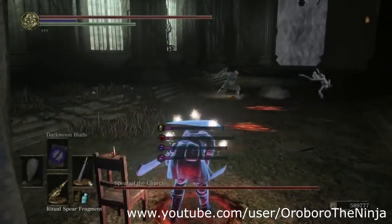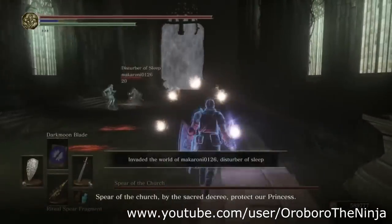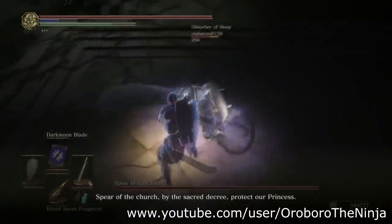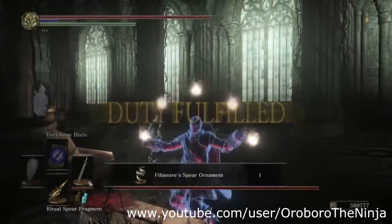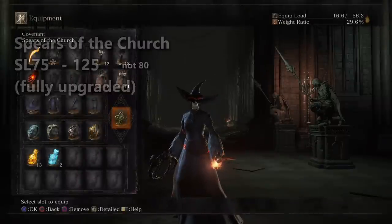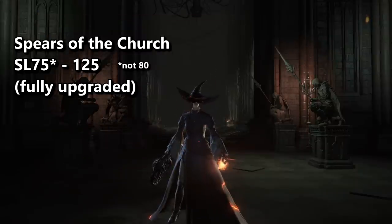There's one covenant I didn't mention yet: the Spears of the Church. It's technically a covenant invasion, even though you become a literal boss that another player has to fight in order to progress through the DLC. The wait times for becoming a spear are a bit longer than typical invasions, but what can you do? It's easy to guess the kind of host showing up to the last DLC — someone with a fully upgraded weapon. So get yourself fully upgraded weapons — plus 10, plus 5 special weapons, anything — and be anywhere between soul level 80 and soul level 125, accounting for first-time DLC players and those on New Game Plus or beyond.